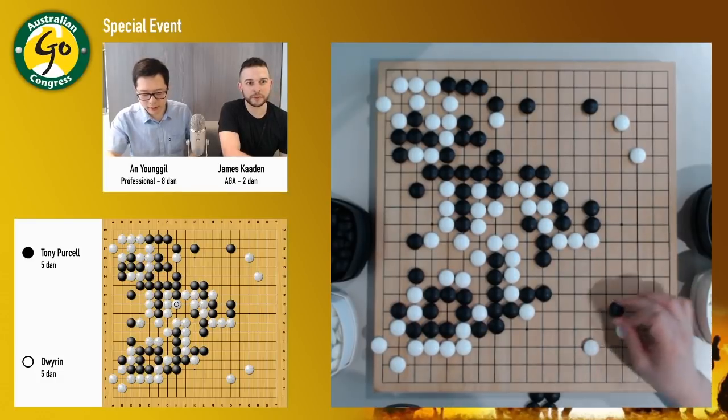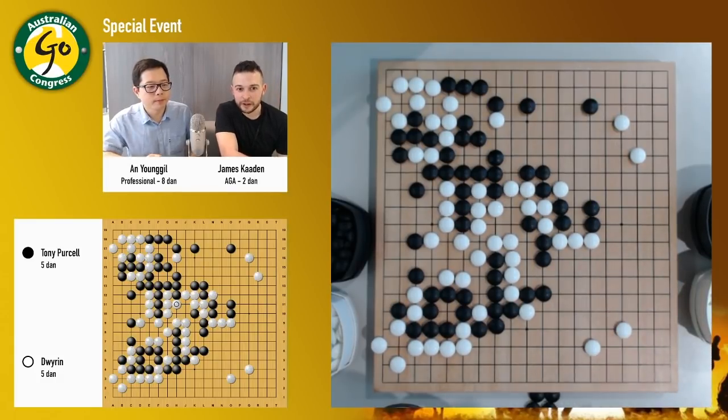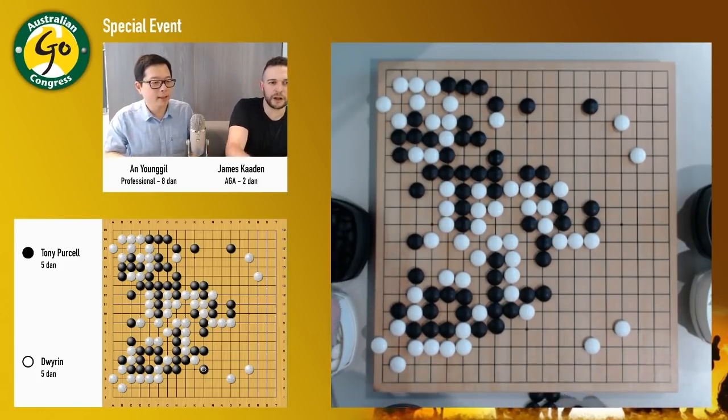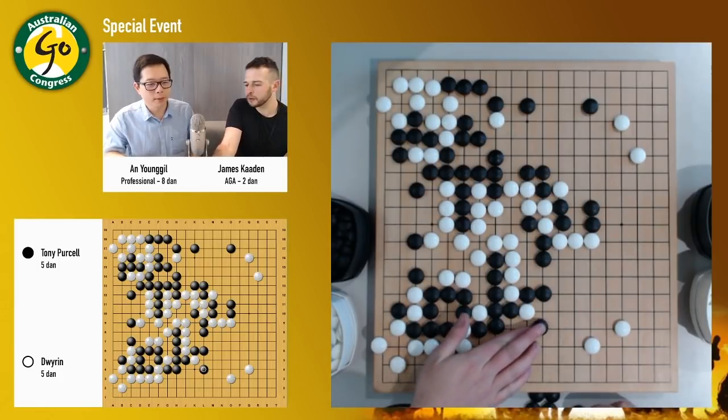Hot fight. If he doesn't connect though, we're going to have egg on our face. So black needs to now take care of this group. Or black can still fight. What do you think about the game now? Who is leading? I still like black.